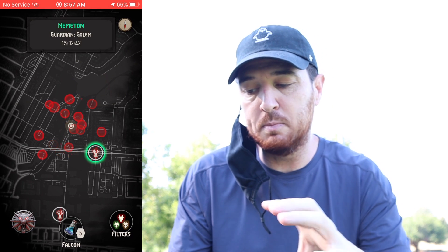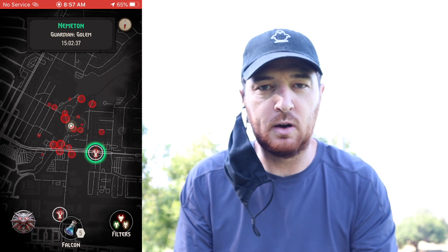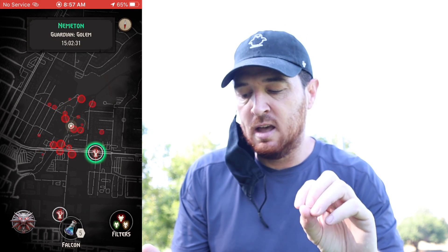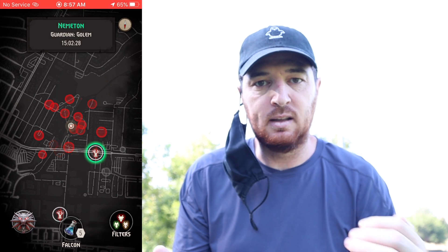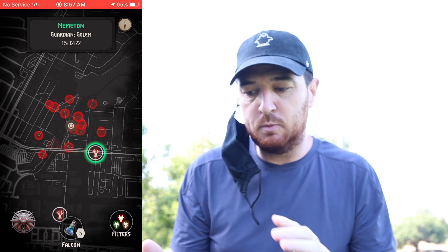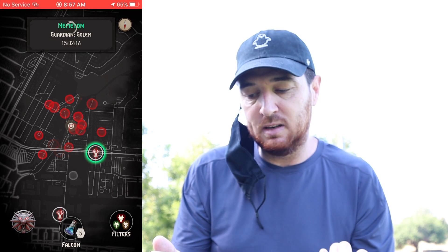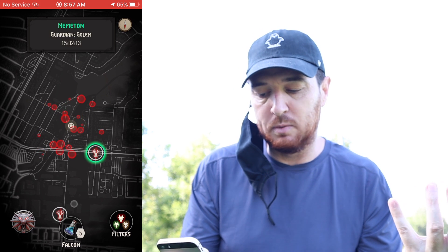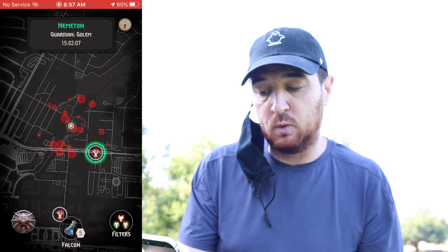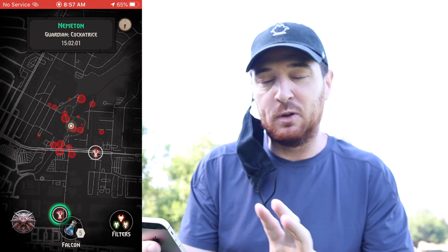The tree icons are going to be like bosses or hideouts — they're very hard. I haven't even attempted one. They have a couple of minions guarding them, and you can place bait inside. I don't want to call them POIs because there really are no POIs — it's more of a fluid map. This Nameton, for example, is going to be disappearing in 15 hours. You also see different guardians — this one's a golem, and this one's a cockatrice.